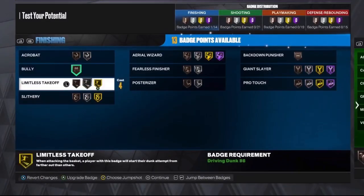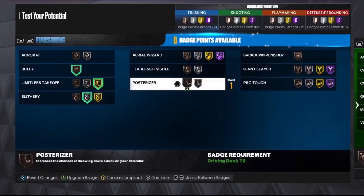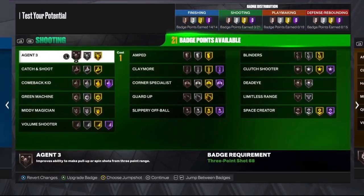Moving on to the badge presets — for finishing we're gonna put Bully, Limitless Takeoff, Slithery, Posterizer, and then Fearless Finisher on silver.